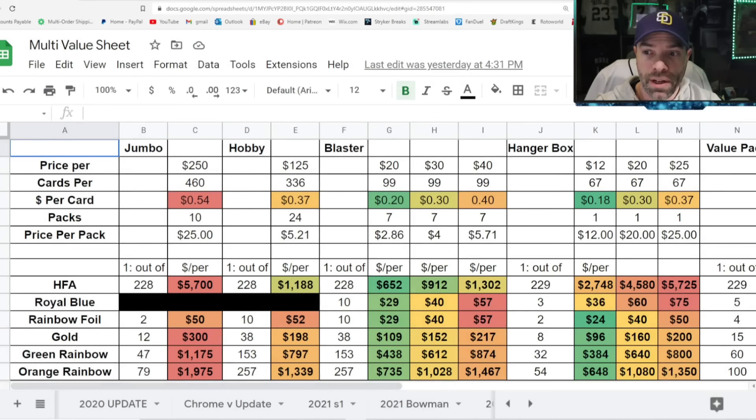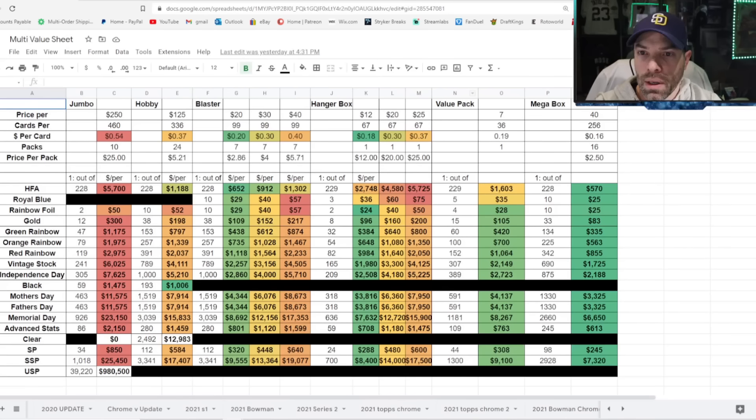This is the final video in the Value Series for 2022 Top Series 1. Let me shrink this down a bit so we can look at everything in more detail. The top row is the format — we've got Jumbo, Hobby, Blaster, Hanger Box, Value Pack, and Mega Box.